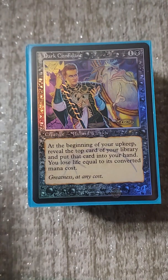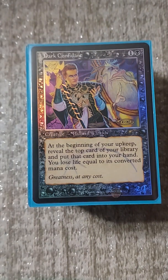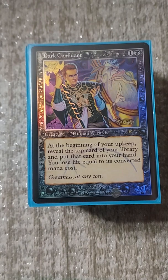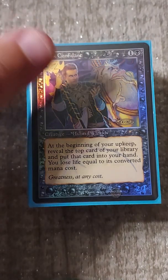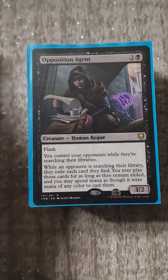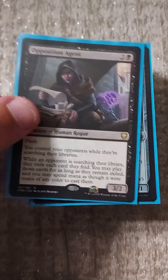You want to try to get the Relic-Warder into the graveyard, and since we're not in red we don't have a great way to pitch it. Getting the Warder into the graveyard could be problematic - we could just early game Sickening Dreams it away, who knows. We also have Bob and Opposition Agent, which I'm working on getting blinged out.